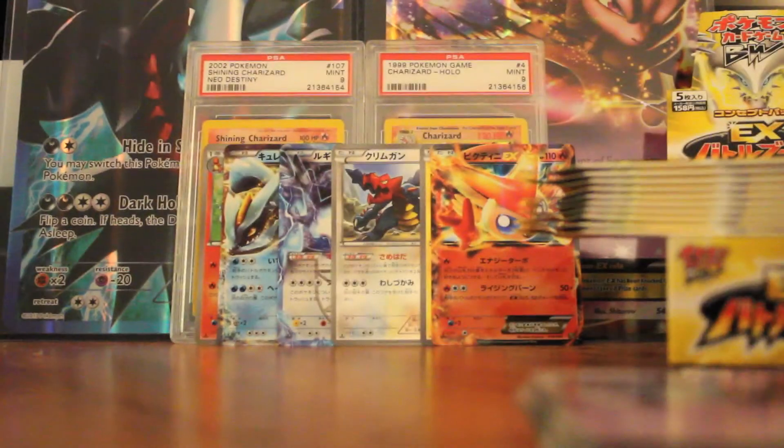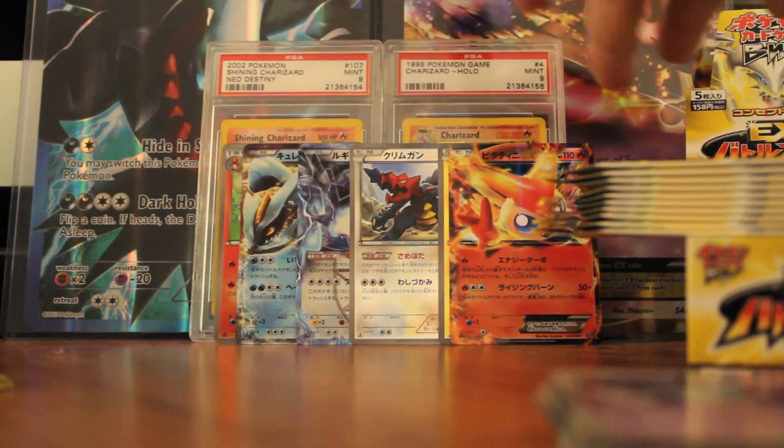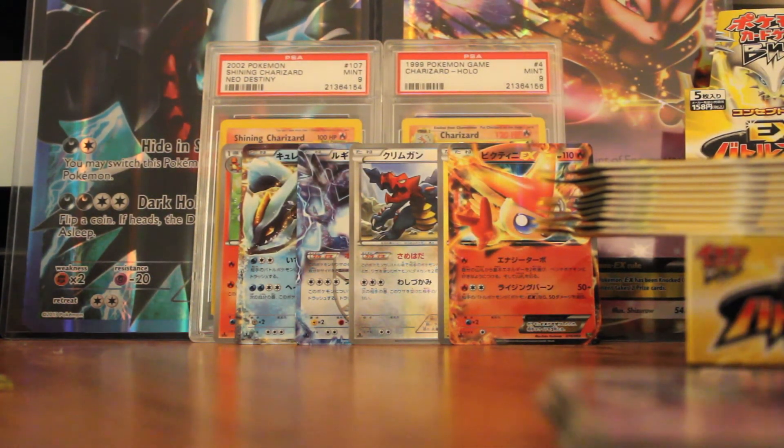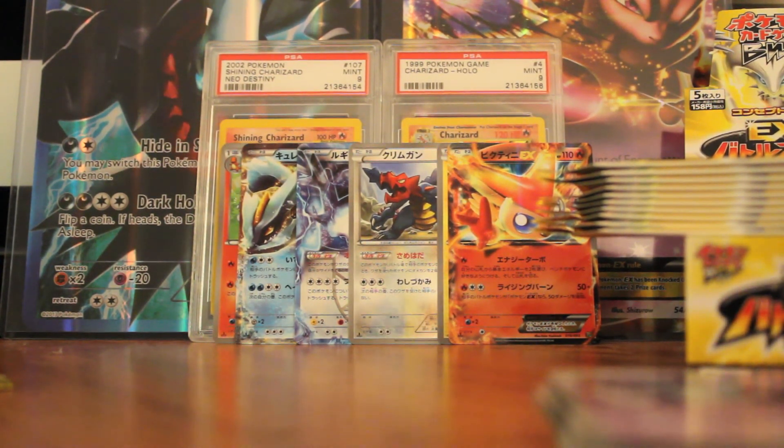So that was all for part one guys — oh my gosh, thank you so much for watching. We got some pretty good cards. This is part three EXs, which means there are two more EXs to come, and we still have our ultra rare to find — hopefully it's a gold card, because that's what I want. Our Kyurem and Victini are repeats so they will be up for trade. I will leave a list of which EXs I have yet to pull below. If you guys have them and want to trade, just let me know. And stay tuned for part two — we'll see you guys later, bye!